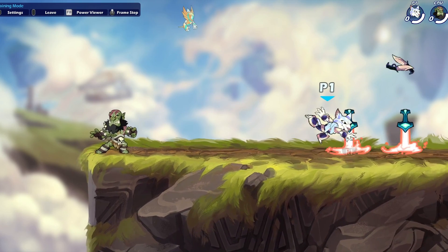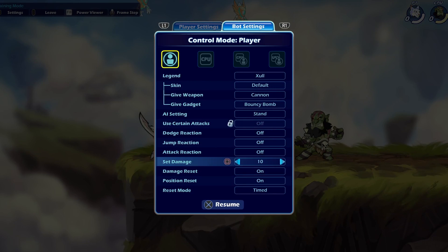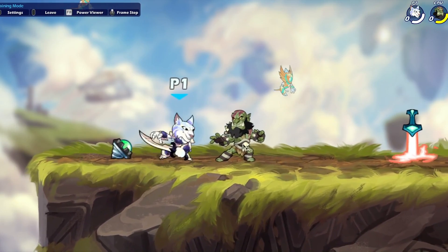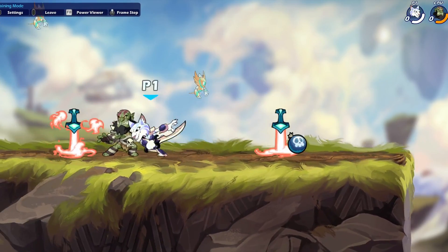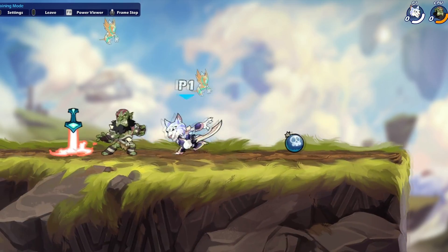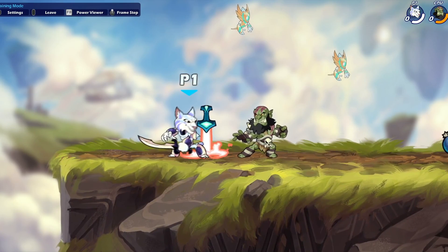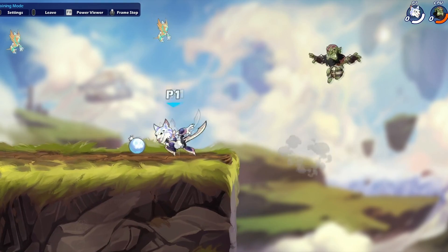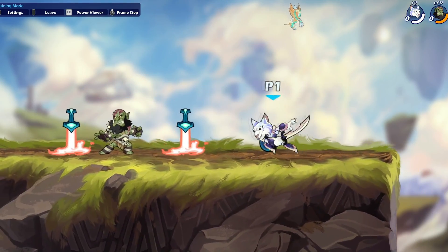The last thing is not overextending on hit. Once they get to higher health, for example if you land a sword down light, you can't just attack after — you'll get punished. When you hit a move like that, just dash, take stage control, and reset neutral. You aren't going to go for constant moves at this health because even if you could hit them, if they play patient and wait, you're just getting punished — you're out of range to attack them.